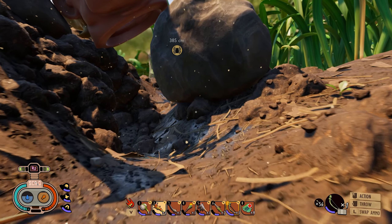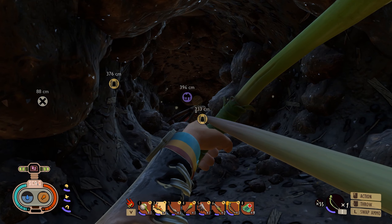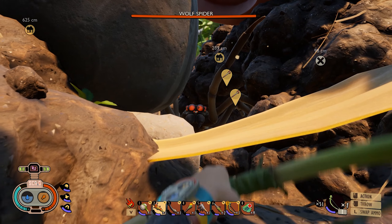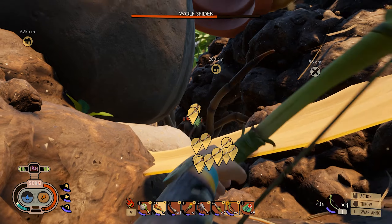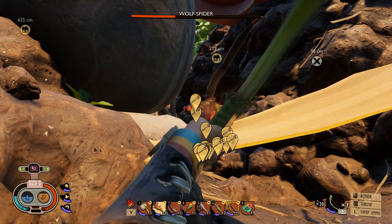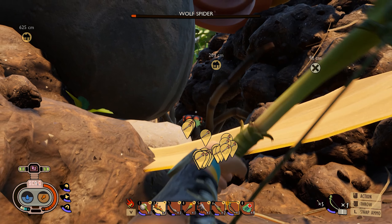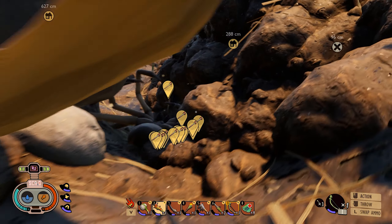Take out your bow and dump an arrow into the spider. Keep your distance. Run through here and he'll get wedged between the rocks, then just start dumping arrows into him. It's going to take about 50 to maybe 55 arrows. You can keep shooting him until he's almost dead and then run up and hit him, but keep in mind if this spider hits you even once, chances are you're dead. Now run up and grab your spider fang.